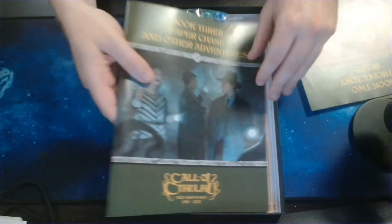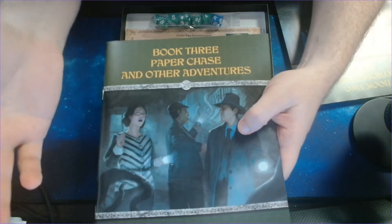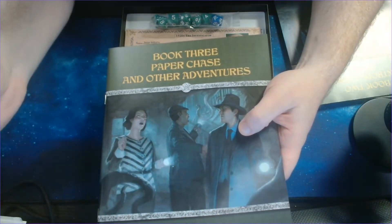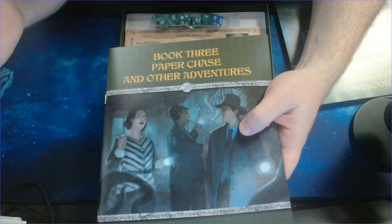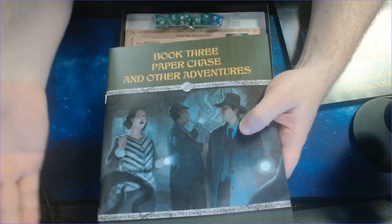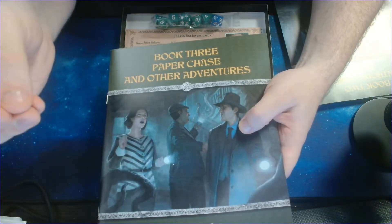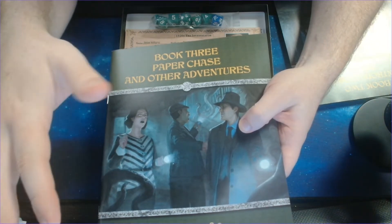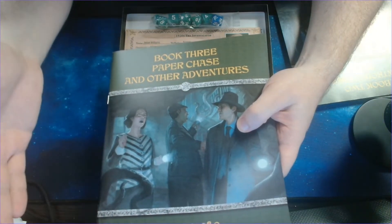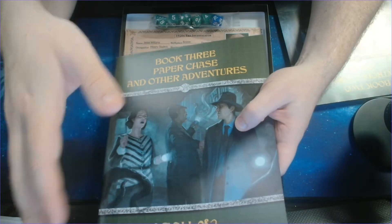And finally, we have book three. This contains three full scenarios. You can see it's a little bit thicker, at about 77 pages. The first scenario, Paper Chase, is ideally played with you as the Keeper — or the Game Master — and only one or two other players, and you should be able to finish it in one session. The next scenario, Edge of Darkness, is aimed at two to five players, and should last somewhere between one and three sessions of play. And finally, Dead Man's Stomp suggests two to five players, and should be finished in one to two sessions.